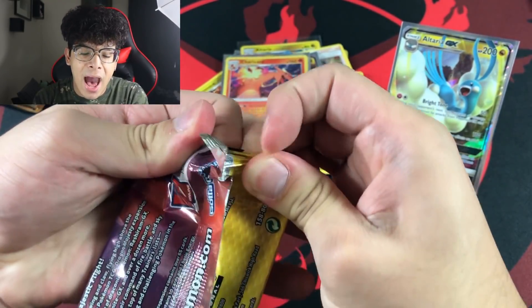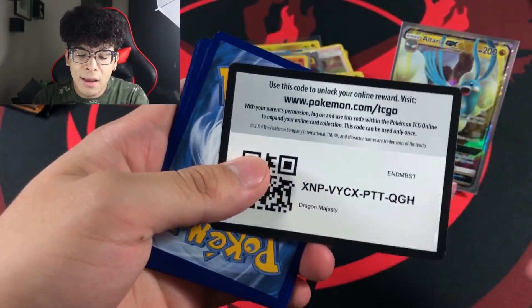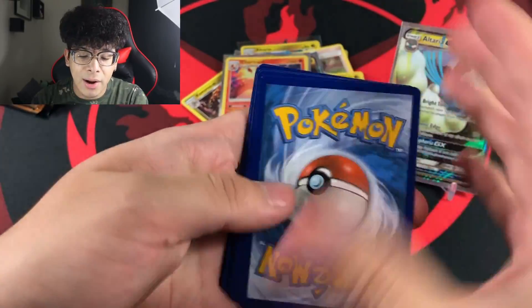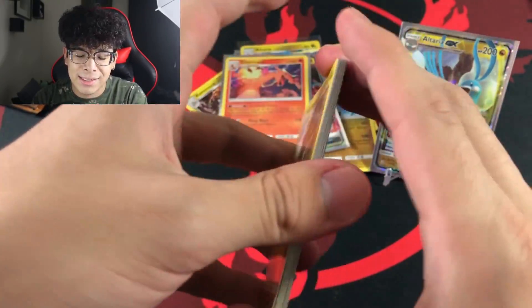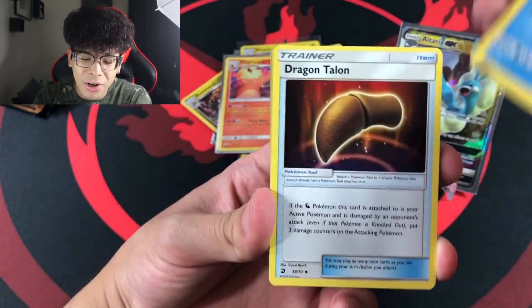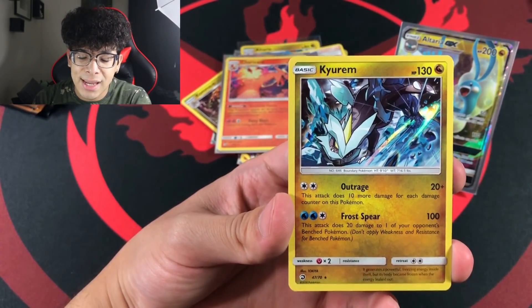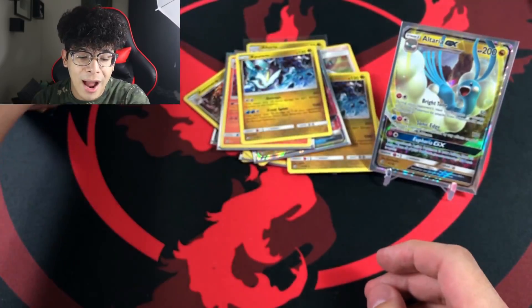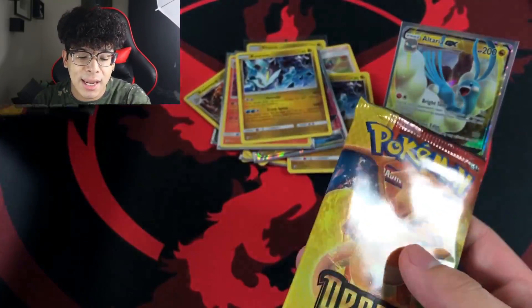I'm actually trying to grade one of these Charizards, so hopefully one is a PSA Gem Mint 10. Here's the next code card. I believe this is about the fifth pack of the second ETB with four more left. Lord Helix, why are you doing your boy dirty? We got Blaine's Last Stand and a Kyurem holographic.